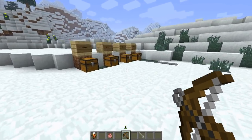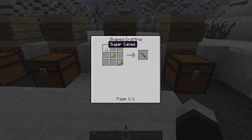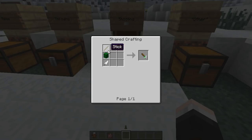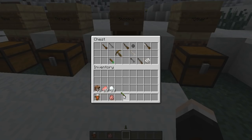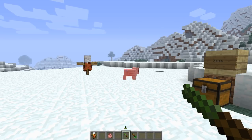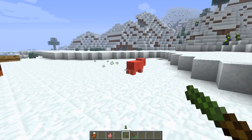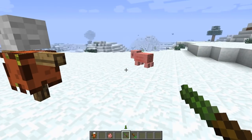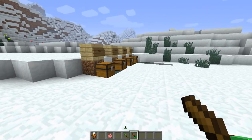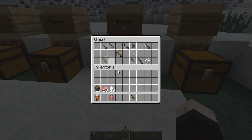The poison dart requires a blowgun to fire. For the blowgun you need three sugarcane — really cheap, just one fully grown sugarcane plant. For the darts you need a stick, a cactus, and a feather to make four darts. The dart doesn't deal direct damage — it poisons the target, bringing them down to half a heart. You then finish them off with another weapon. Useful for combining with other weapons in a combo.